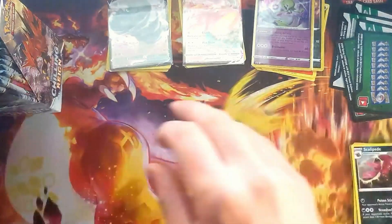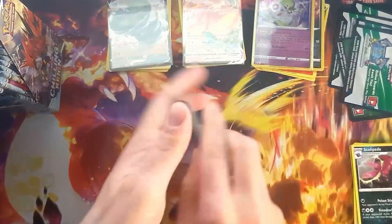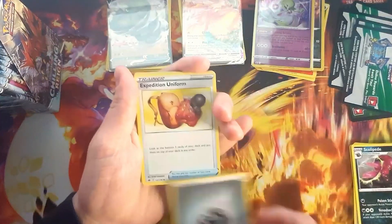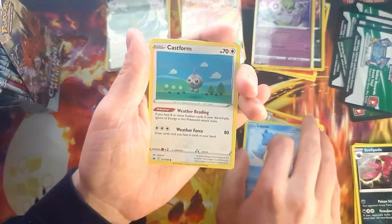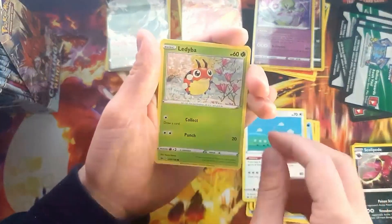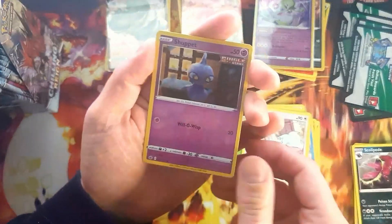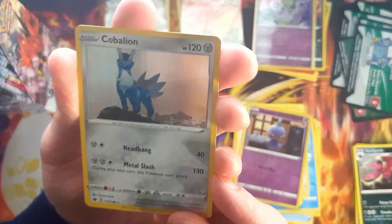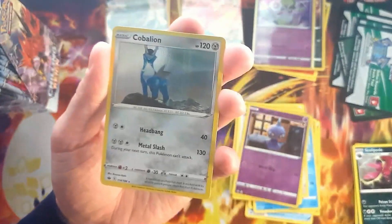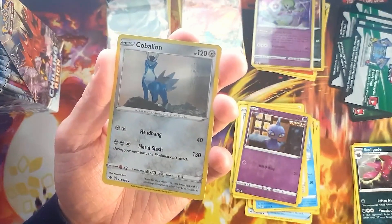Expedition Uniform, Peonia, Reboot, Lapras, Normal Castform, Ledibar, Gullet, Furproof. We get the Reverse Shuppet. And the Holo Cobalion — pretty cool. I don't think we have that yet — no, we don't. Nice.